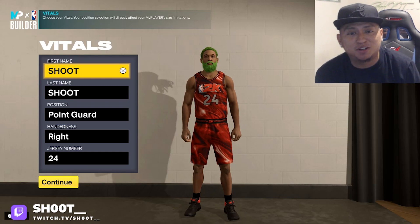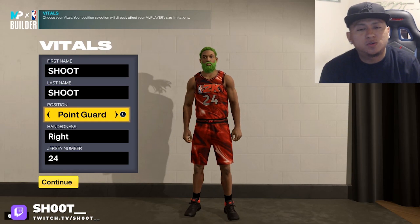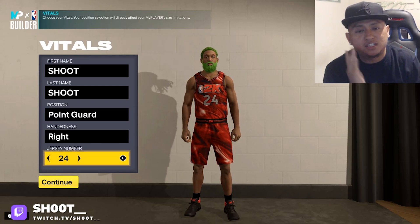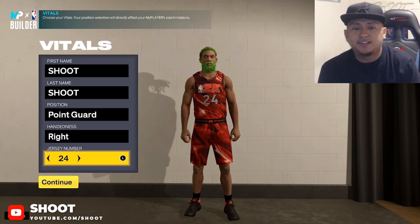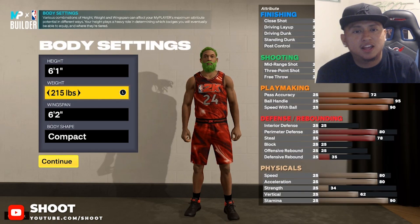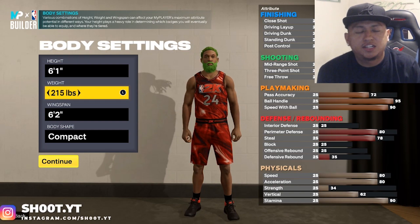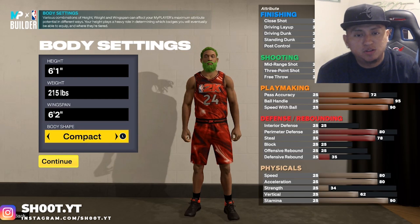If you want to make a point guard, this is the build for you. They saying there ain't no such thing as an OP guard — this guard right here is gonna get you right. This video is for point guards only. If you want to make a good guard that can do everything, this video is for you. Lockdowns and centers, that's another video. Just copy what I do right here: 6'1 height, 215 pounds, wingspan is 6'2, compact body shape.